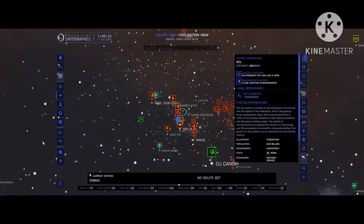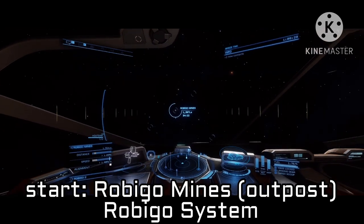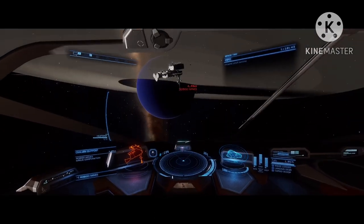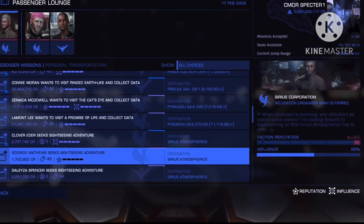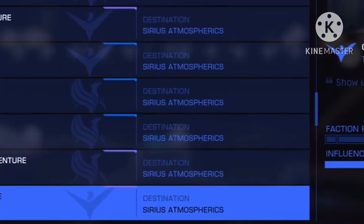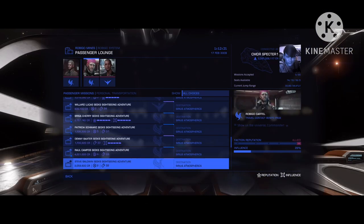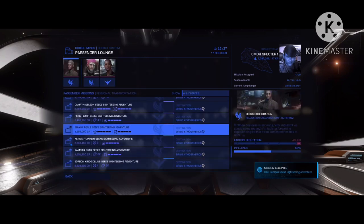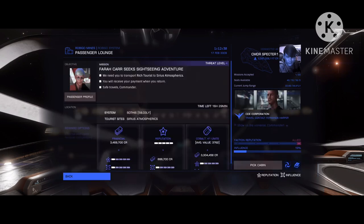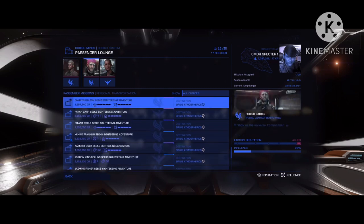Once you've got your space taxi build into your starting system, Robigo, head to the outpost Robigo Mines — this is where you'll be getting all of your passenger missions. Head to the passenger mission board, scroll down a little, and you should see a bunch of missions leading to Serious Atmospherics. These are the right ones, and will lead you to Serious Atmospherics, a tourist beacon, and Sothis, 60 light years away. You might see illegal or threat icons, but these are usually no big deal — choose the most profitable missions regardless. I've really never gotten in danger even with those threat indicators.